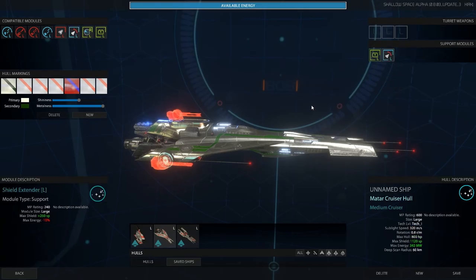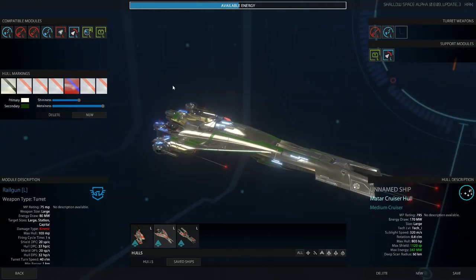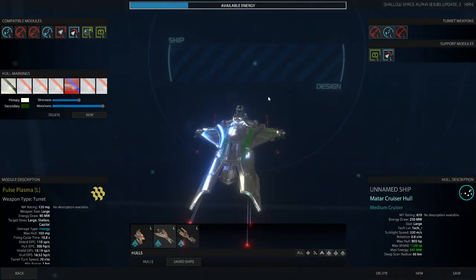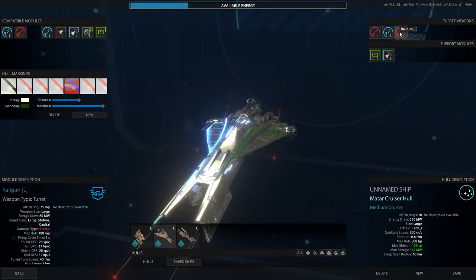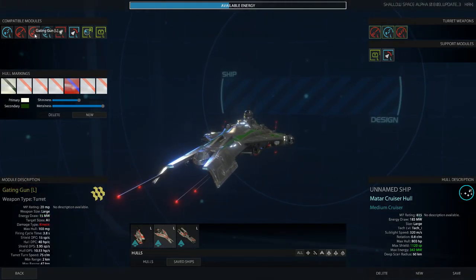Then we have some choices for weapons: a pulse phaser, a gatling gun, a rail gun, and a pulse plasma. These are all different sized ratings. Let's throw a rail gun on right there, a pulse plasma right there, and another rail gun for fun. I see it actually arms. If I were to replace it with a gatling gun that would change. There's not a lot of description — they all say 'no description' — they're all turrets, I guess.